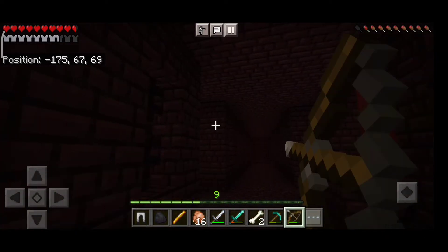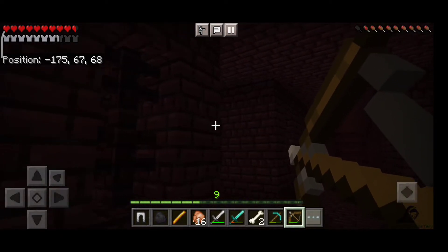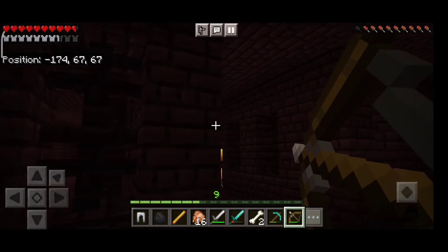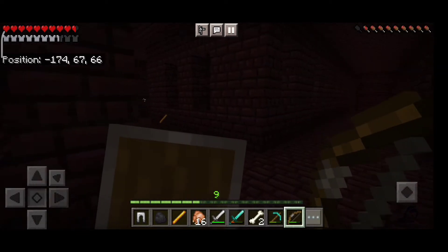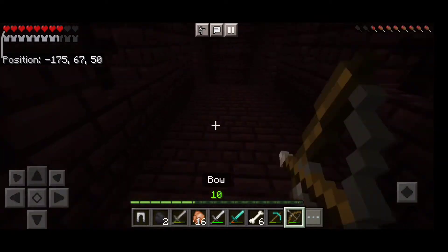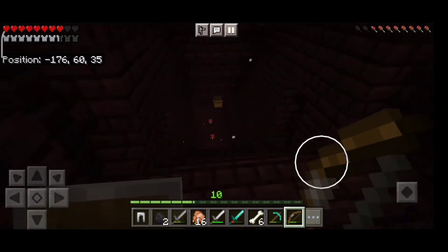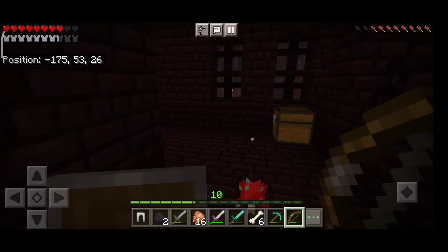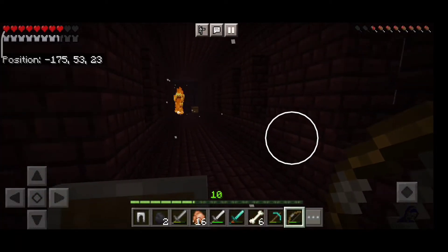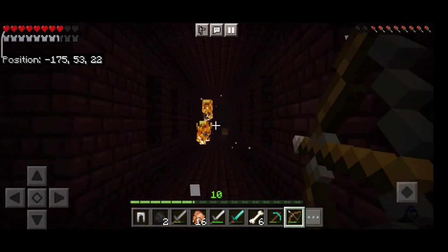I was killing a blaze again — I accidentally had my bow in hand but it worked, so I gave it a try. Here you can see me attacking again. If you use a diamond sword it will take at least three hits, or at max five to six hits, based on my experience. Then I found a chest and got horse armor, which I basically think is pretty useless.